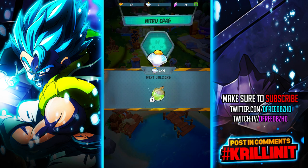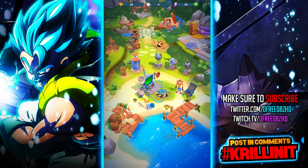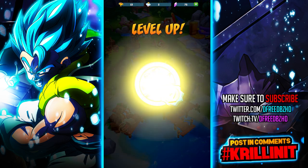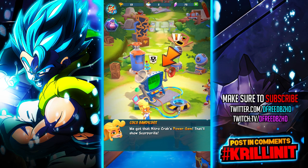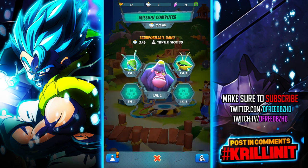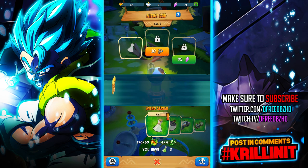All right, we beat the Nitro crab. I assume that beating all of them is going to be the tutorial, because they're still trying to teach me stuff. All right, I leveled up — slash ranked up — level two. You got to go to the lab and make a serum to proceed? What?